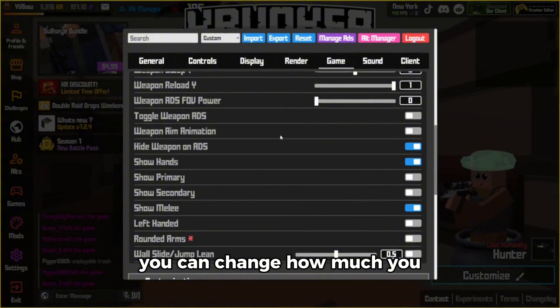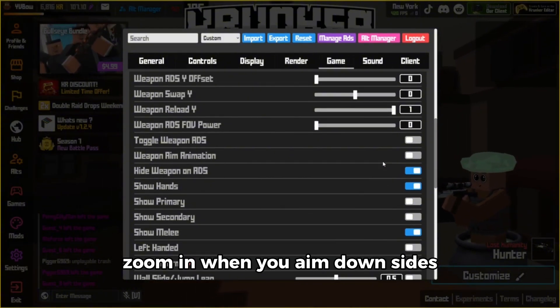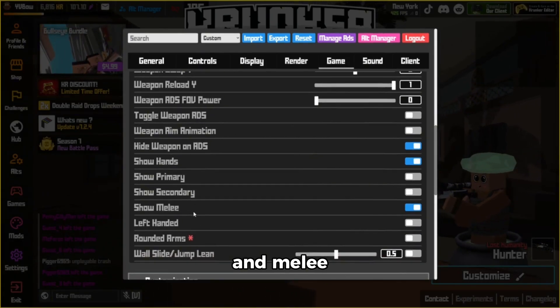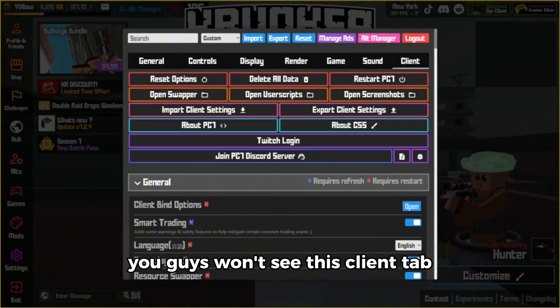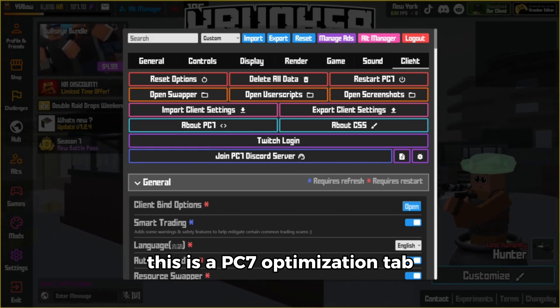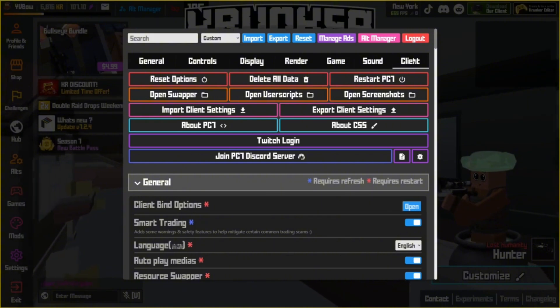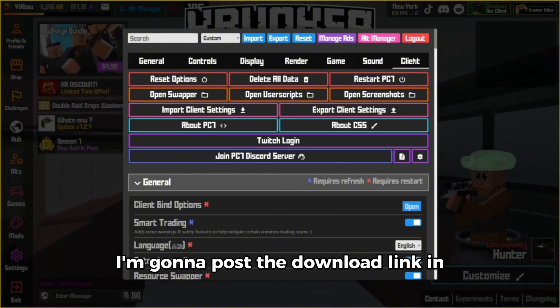Here in the game category you can change how much you zoom in when you aim down sights, and you can change whether you show your hands, primary, secondary, and melee. If you're using the default Krunker client you won't see the client tab — this is a PC7 optimization tab for optimizing the PC7 client. If you want the PC7 client, I'm going to post the download link in the description below.